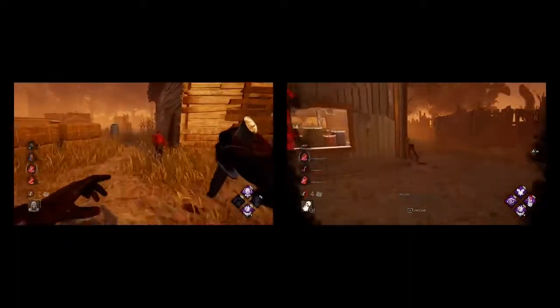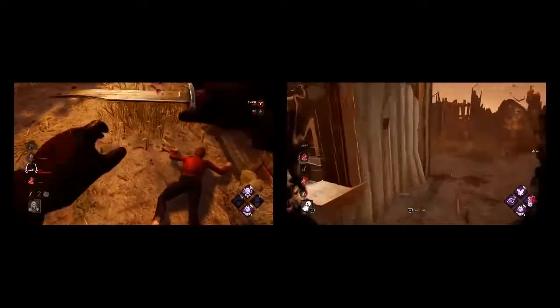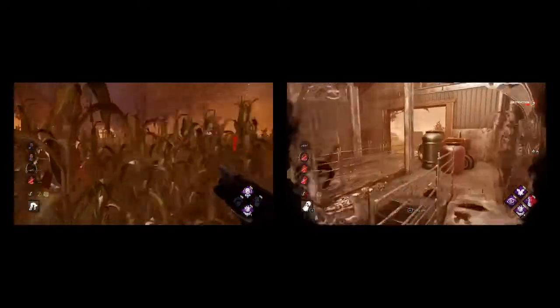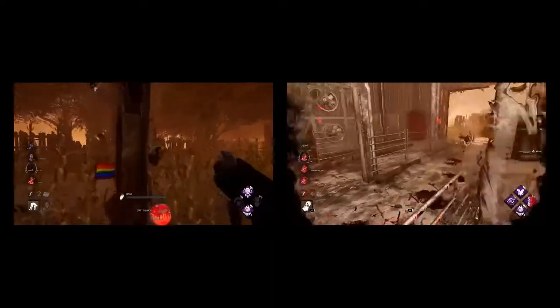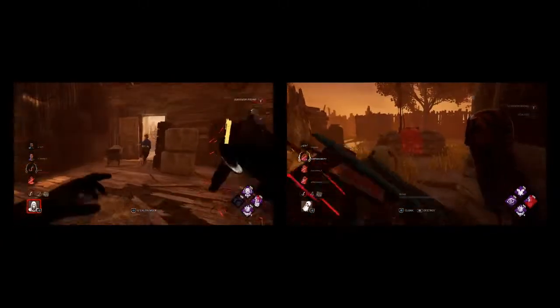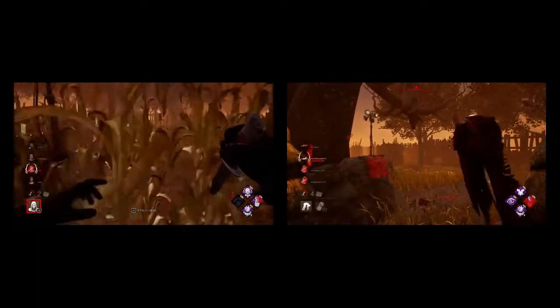Ghostface is a much weaker Wraith. Both have similar powers — the same undetectable mechanic — but Wraith's strengths are much higher because hit and run is easier: you always have your power, you're basically invisible, and you're really quick so you have map pressure. You do not have strength in a 1v1, but it isn't about 1v1 — it's about hitting and running, because you have stealth and the perks to back it up.